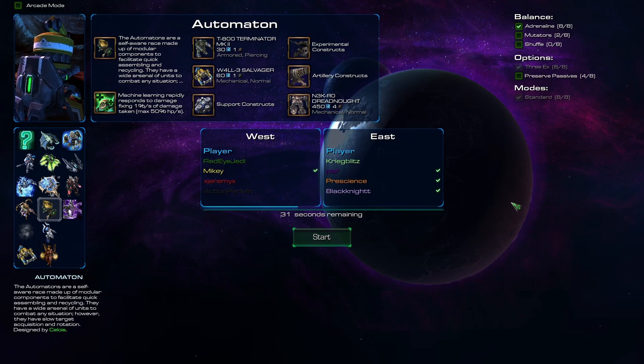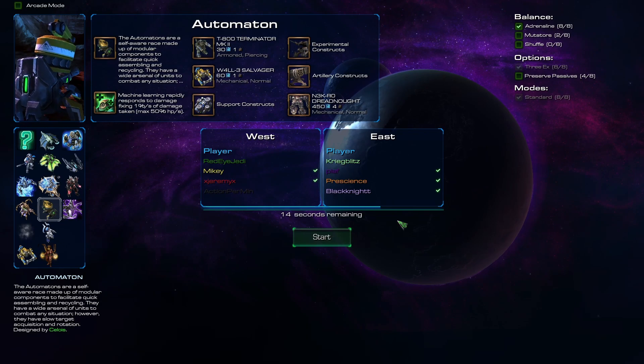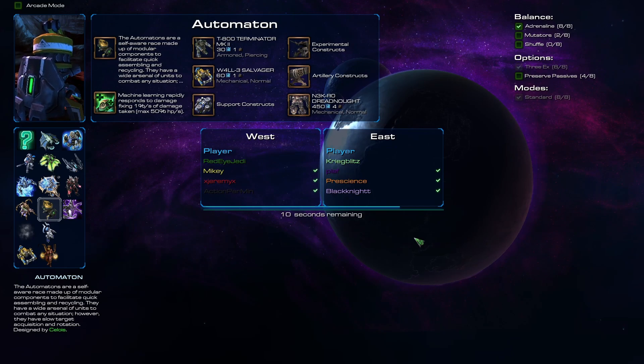Hello everyone, today I'm going to be showing you how to play Squadron Tower Defense using the Automaton Builder. For those of you who are new to this game, this is a customized mini-game inside StarCraft 2. If you want to learn how to play, you can watch my other video where I use the Mechanical Builder. Here I'm going to assume that you all know how to play.